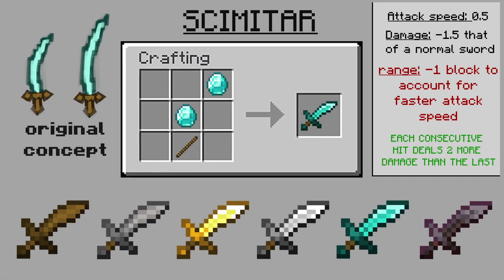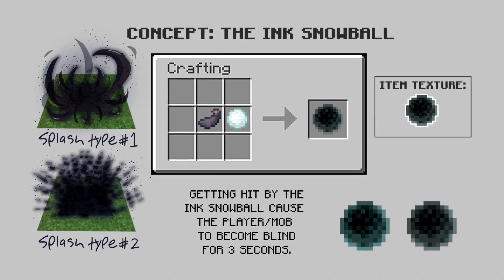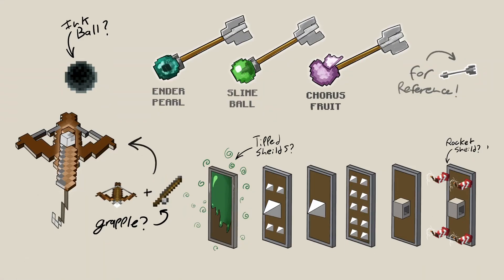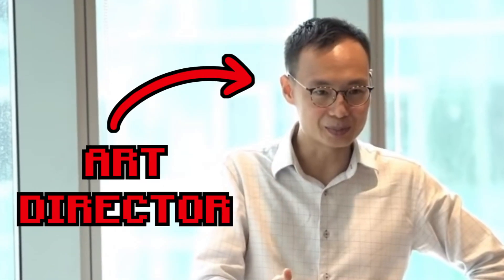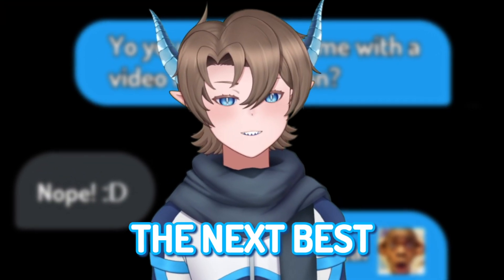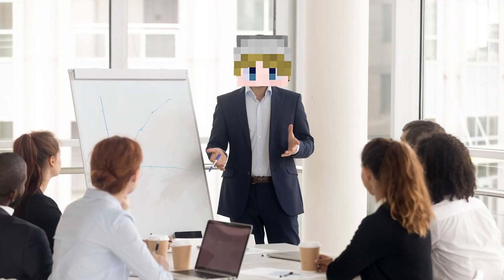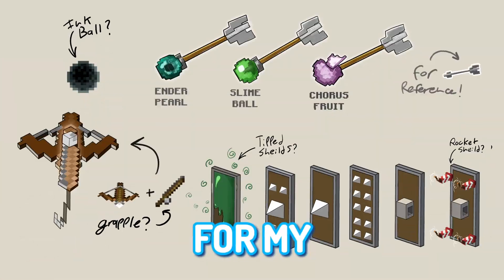In addition to the scimitar, I had also come up with a few other ideas like the tipped trident, but I ultimately decided on four weapons to show the art director: the tipped shield, ink snowball, chorus fruit arrow, and the scimitar. I want to mimic the environment of an actual video game studio, and to do that I need someone to act as the art director for my designs and tell me which designs are good and which ones are bad. Luckily, I know a guy who actually worked for a video game studio for several years, but they were busy. So I got the next best person for the job — my 12 year old step brother, Maxwell. He's too young to be an art director, but this kid is a Minecraft veteran. He even knows not to dig straight down. I think Max will be the perfect art director for my new weapons.